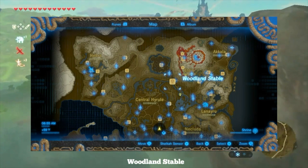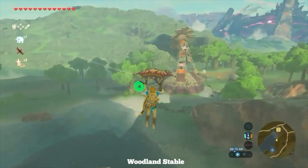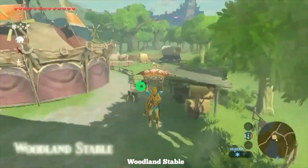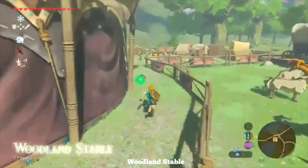For Woodland Stable, follow the road from Foothill Stable or glide off from Woodland Tower and you'll see it very clearly. Also, when you're here, you can probably follow the road somewhere and you can get to the Lost Woods, which is an important part of the game.